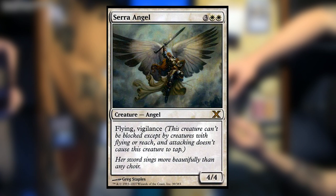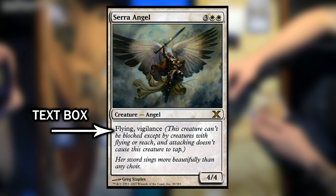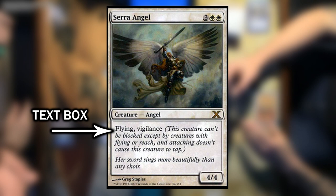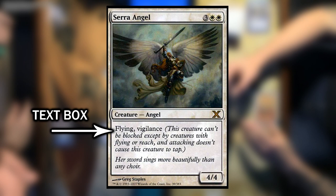Below this line of text is a large box. This is where the card's effects can be found, as well as flavor text for the card to help build the lore around it. For Serra Angel, it tells us that this creature has flying and vigilance. Since this printing came from one of the core sets, those keywords — flying and vigilance — also describe what that particular effect does. Since space is limited, keywords often do not have those descriptions on them. Most of them are fairly easy to understand and memorize once you've played the game a little bit.